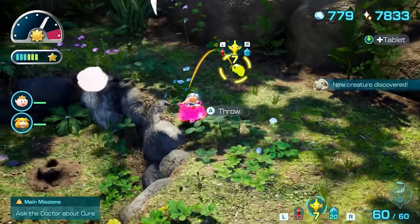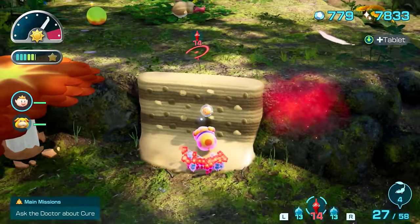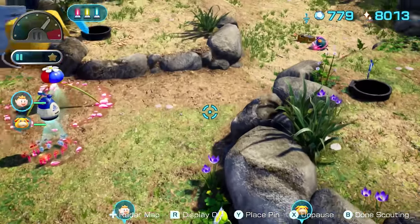Once we exit the cave on the other side, it will speed up the Mamuta kill with a bomb since it knocks pikmin off of it. We need some good RNG so pikmin carrying treasures don't get killed by the Joustmite on their way back to base.